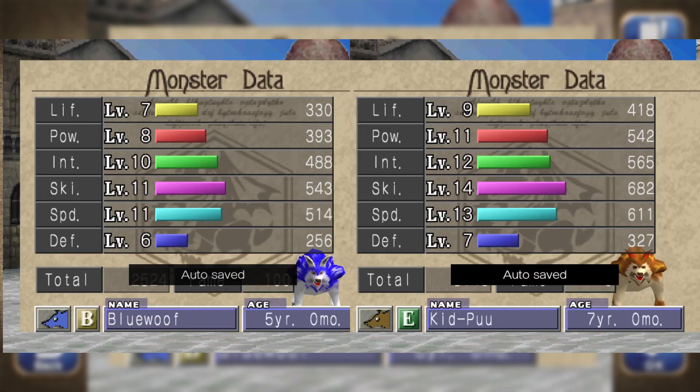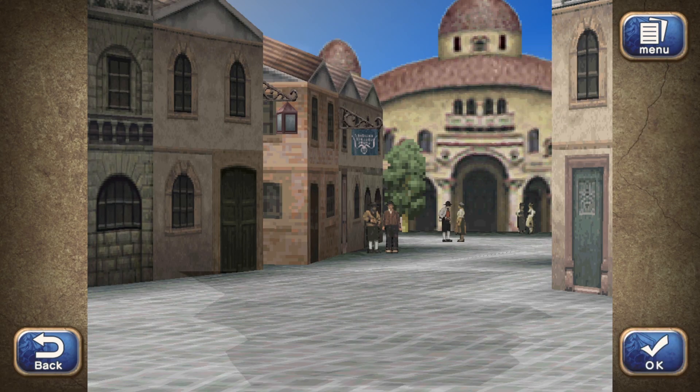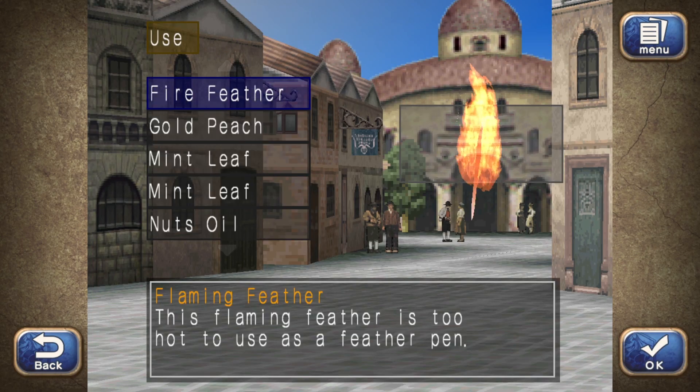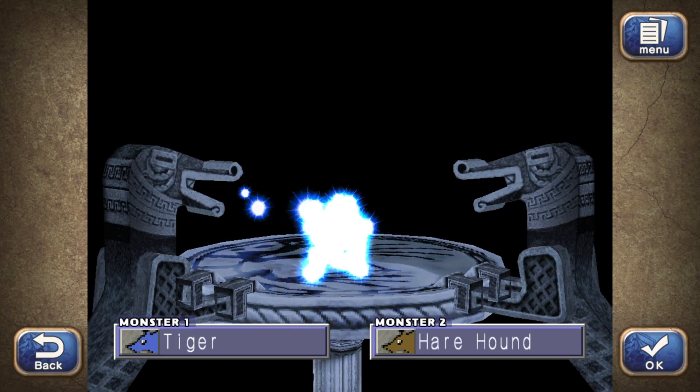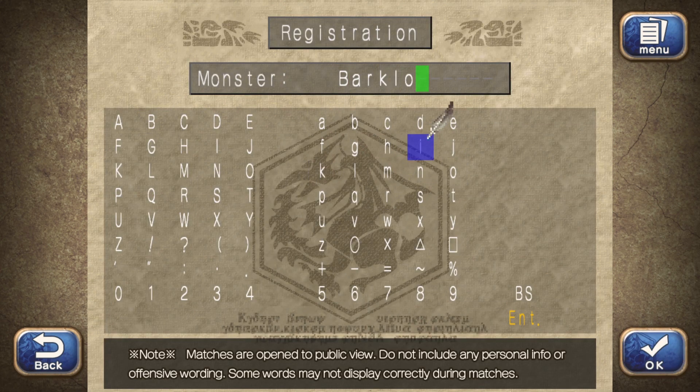Once we're done with the parents, here they are — it's time to combine. Note that when this low-resolution faced guy says this, then you know you've done it right. Now all you need is good RNG. Yes! Got it in one. Thou shall be named... Barklord.